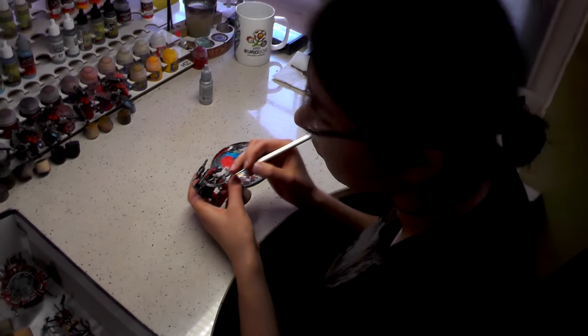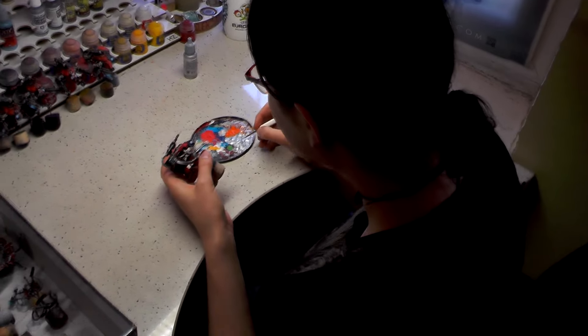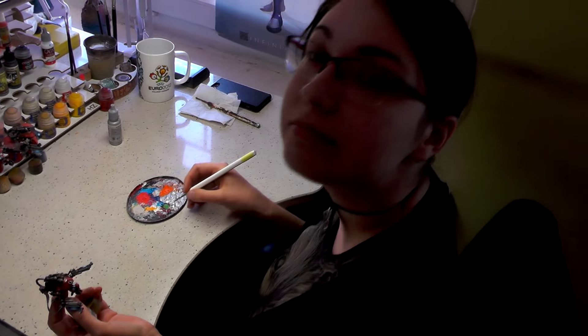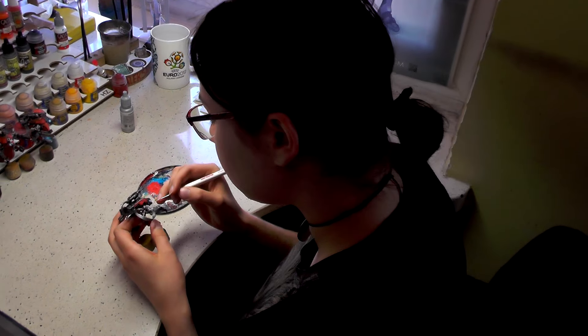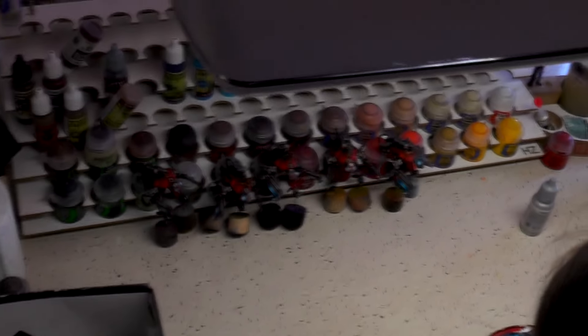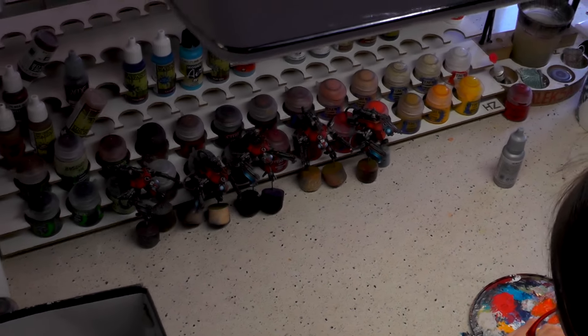Hello Agnieszka. What are you painting? Mechanicus, on Level 4. She's doing lining — also one of the final steps. These models are for an army we painted a couple of months ago: the huge Mechanicus army with some really cool models because there were some alternative models — some Star Wars droids in there.